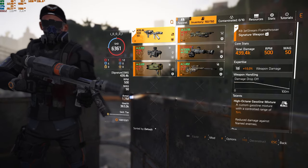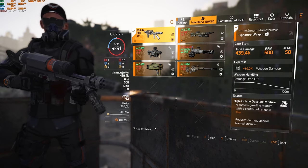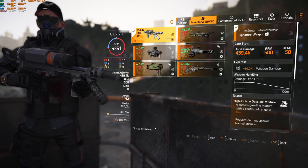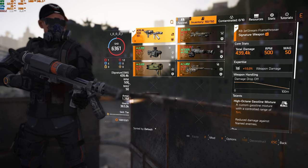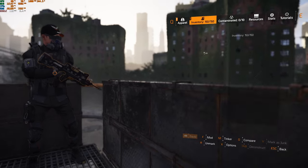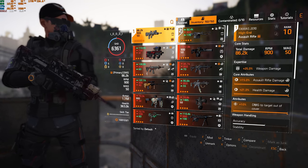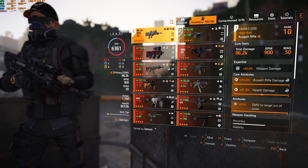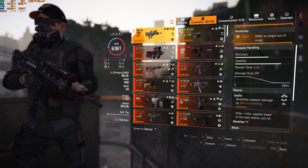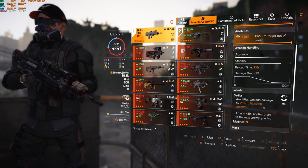The specialization is pretty standard — it's solely for the medkit. The medkit on the Firewall is by far the best medkit across the board. For stats, spec into whatever weapon you're running with. The primary weapon is a FAR-Mas 2010 with Expertise 25: assault rifle damage, health damage, and damage to targets out of cover. It would be nice if that last stat were different, but you know it is what it is. All god-rolled, and the talent is Sadist — amplifies weapon damage by 20% to bleeding enemies, and after four kills it applies bleed to the next enemy you hit.